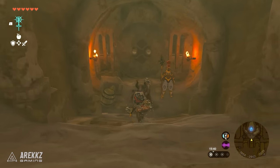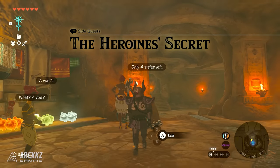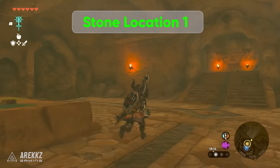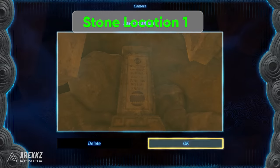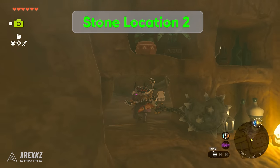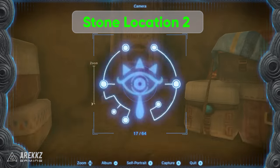Head into the shelter within the town and talk with Rotana — she will need your help deciphering stone texts and give you a quest called the Heroine Secret. For this we will need to go and take a picture of 4 stone texts hidden inside the shelter. The first one is just around the corner from her behind some stone that you will need to break, so pop it open and take a picture. The next one is through a passage under the colourful hanging fabrics and then into the small storage room.